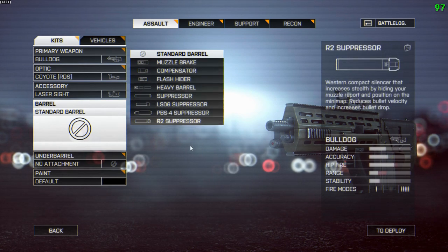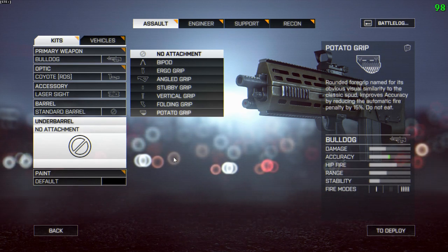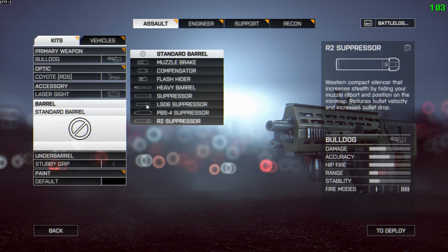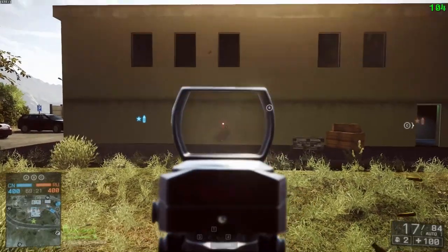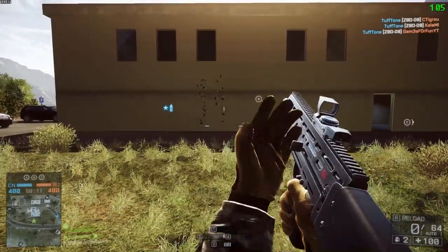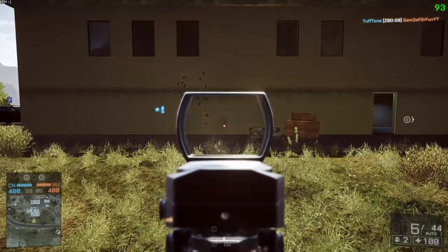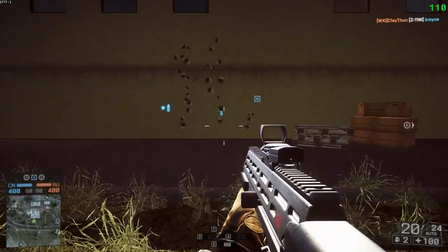What makes the Bulldog interesting is that it's essentially a close-to-medium-range SCAR. It uses the 34-to-25 damage model — under 12 meters it will do 34 damage and drop off to 25, so it's always going to be a four-shot kill. This thing has almost no side-to-side recoil; as you can see it's almost perfectly straight up and down, making it quite an easy weapon to use and it hits hard.